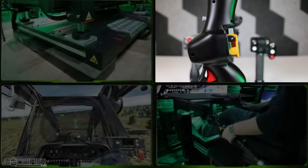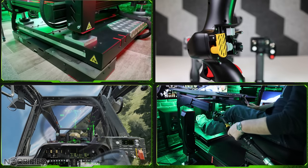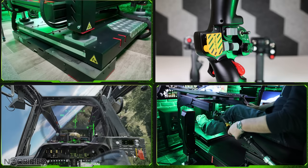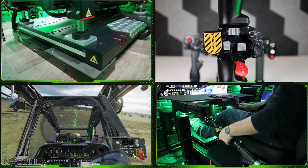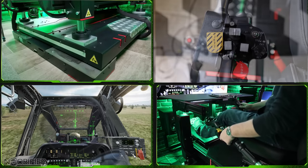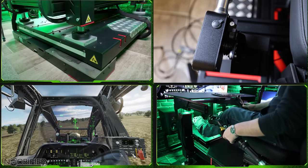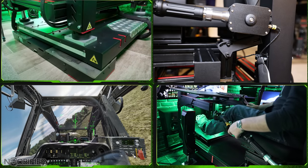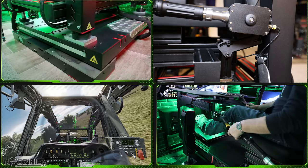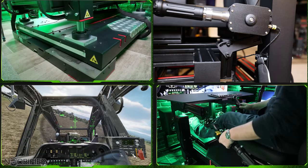Along with covering Star Citizen development, I also cover simulation gear. When Verbal reached out and offered to test the pre-production version of the new AH-64 collective, I was excited. They also shipped a production version of the spring-based counterbalance — that thing is 19 euro, and I'm going to say it shouldn't be seen as optional equipment. It's that good and it changes the experience so much. Gold star, add to cart, no brainer.